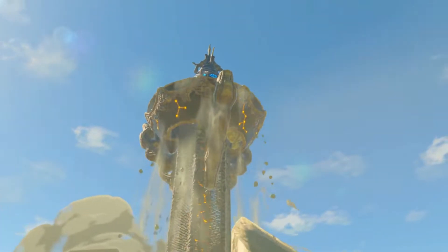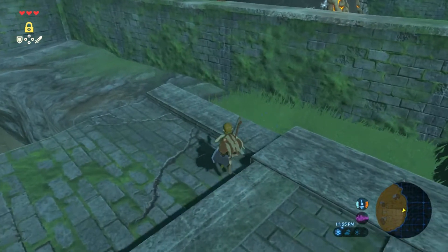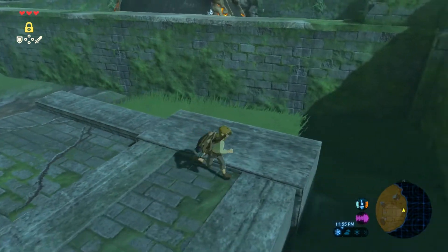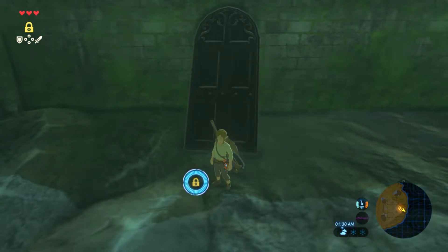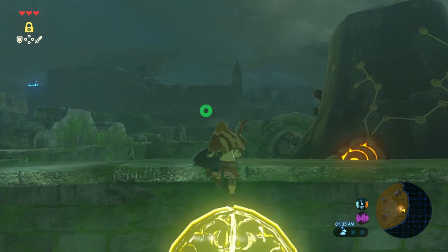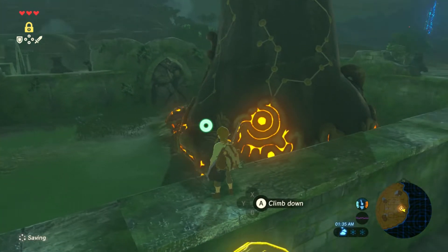I was then able to activate the tower and beat Magnesis, Cryonis, and Stasis. So all that's left is bombs — but the whole shrine is surrounded by walls. At least I can Stasis a door. If you want to be very technical, the stamina wheel did appear while doing this trick, but it was close enough that I'm going to go ahead and count it.